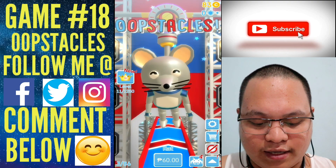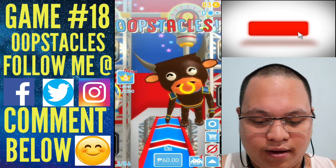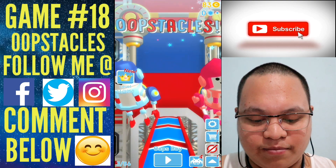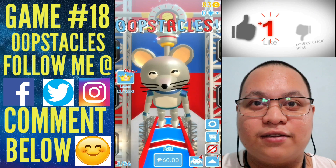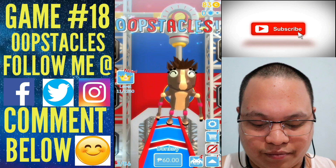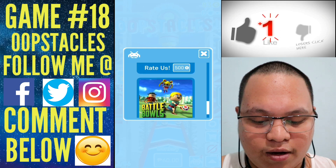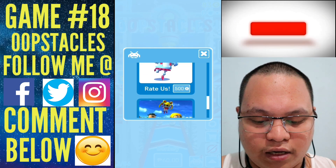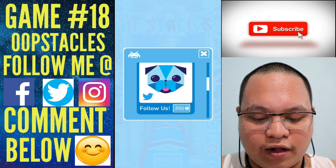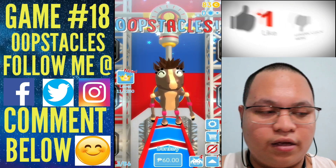Every individual character costs 60 pesos, about a dollar ten cents. You can also earn coins by rating the app, following them on Twitter, or liking them on Facebook, so there are other ways to get things without spending cash.